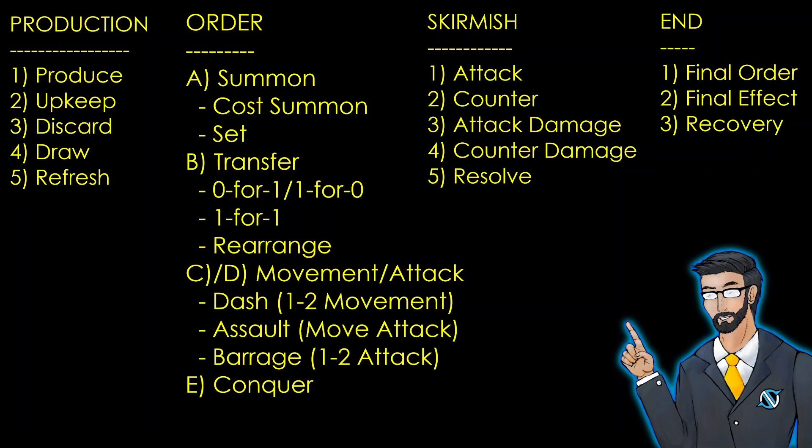During the production phase we first made tokens, then paid upkeep costs, we then discarded cards to draw more cards, and then if our hand was not already at five cards we drew up to that amount, and then finally we refreshed things like order counts and exhausted units.